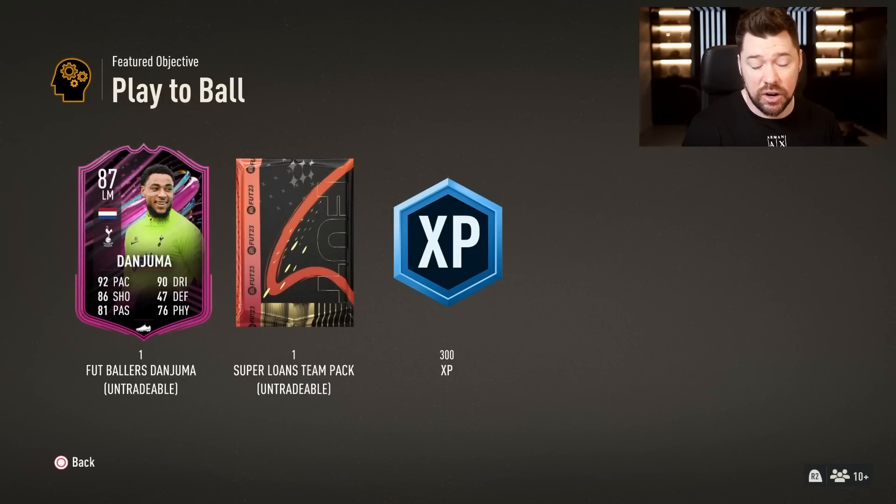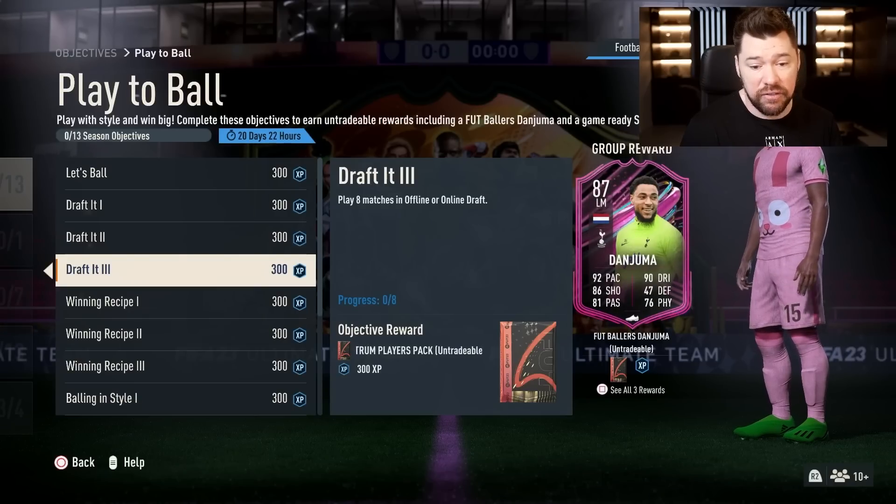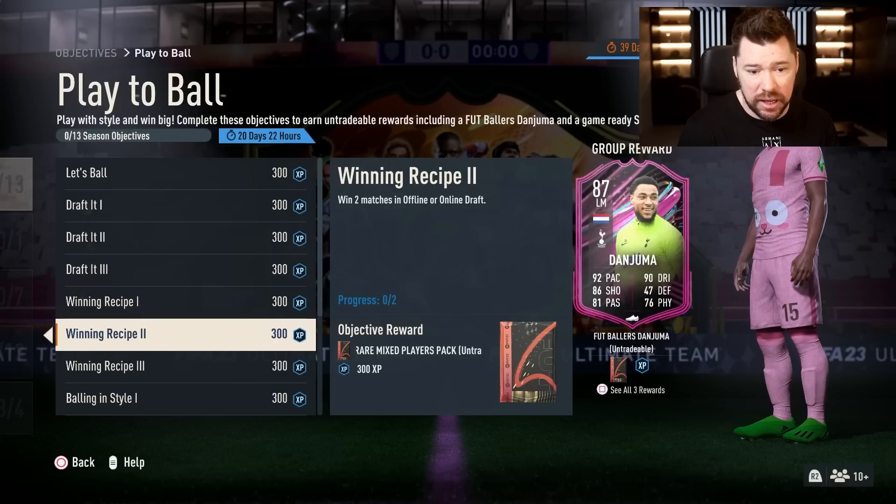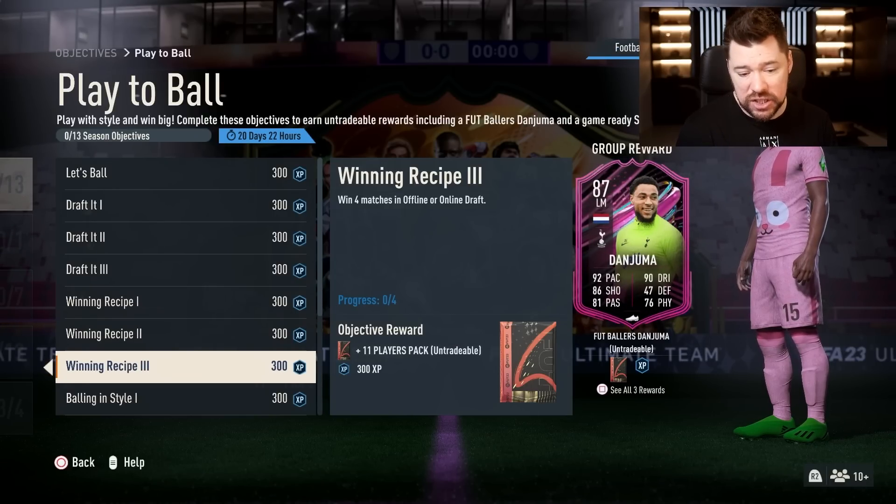Play eight matches for the next reward - you get a super loans team pack, which I believe is eleven players all 99 rated. I would save that for Birthday of course. Winning Recipe: win a match for a rare gold pack, win two matches for a rare mixed players pack, win four matches for an 81 plus by 11.